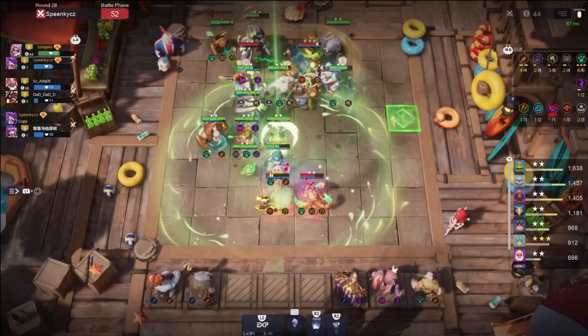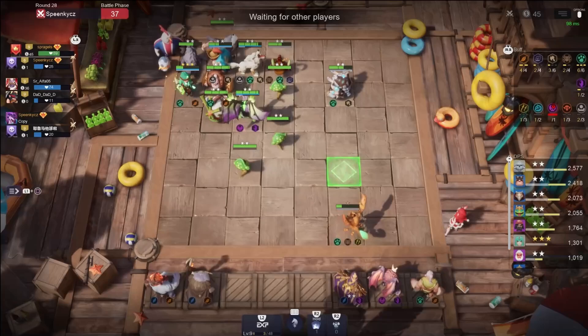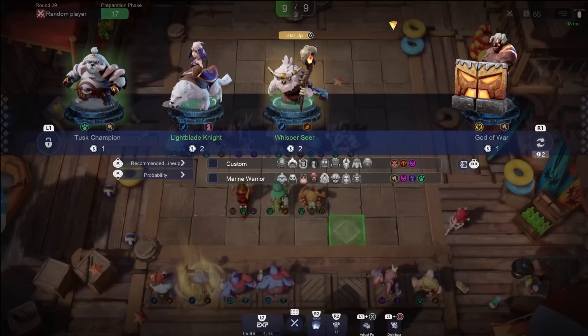We're beating this guy up pretty good. Our economy is strong — I love keeping our gold high. As long as we're not desperate, I keep my gold high. I don't think Ogre Mage is going to be it, but right now I know it's not Witcher — you're not part of the build. Let me look at Poisonous Worm — I don't think it's going to be three stars, but I love a three-star Poisonous Worm.